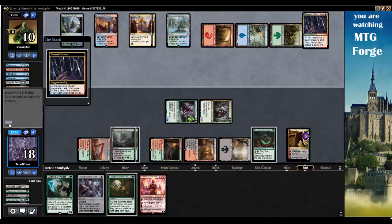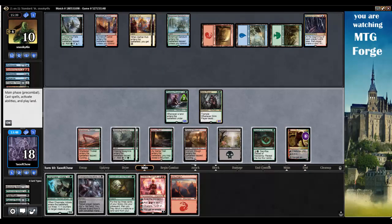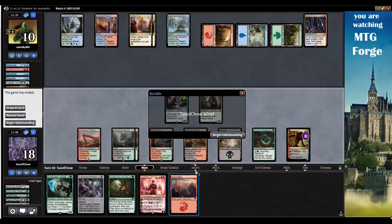Looking good. Let's ultimate. Play a Mountain. My opponent, I think they realized what happened — and they scooped. Really? You won round one and you scooped? I can't believe it. That's the problem with Jund Reanimator — once someone loses they just don't want to play anymore. It's just awful. Anyway, that's the match. Hope you liked it. Thanks for watching. See you next time. Bye.